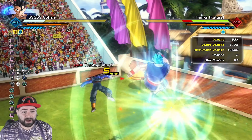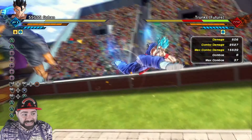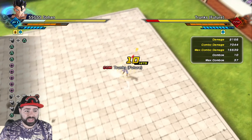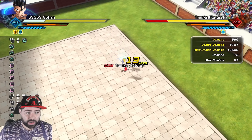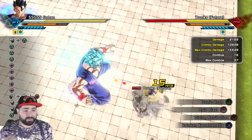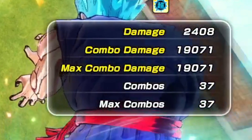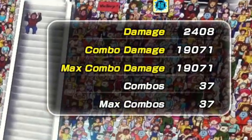Now we're gonna be transformed and doing the same combo — this is a basic combo. Just a straight five, three heavy into the knockdown into Sonic Rush, and then after Sonic Rush is over I'm gonna hit him with the Kaioken Kamehameha, and I'm basically looking at almost 20k damage. Look at this — 19,071 damage.